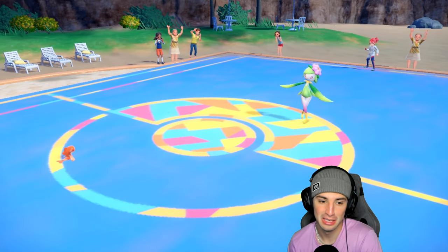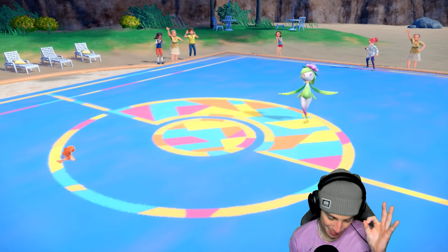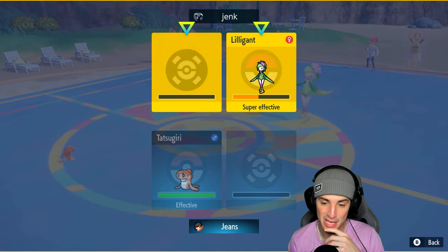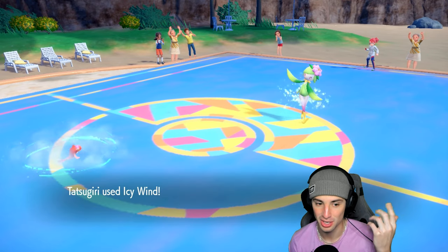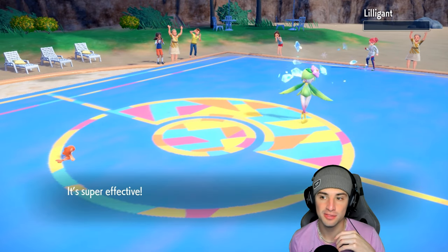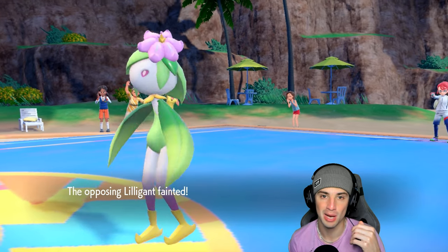Tatsugiri outspeeds no problem, does half damage and slows it down — and Dragonite can finish off this match! Icy Wind is perfect here. Tatsugiri outspeeds even at minus one — that double protect might have made or broken the match. Another Icy Wind, it's 5-0 here, we're gonna win! Thank you Poke Gods for letting me land that double protect. We take match number one!